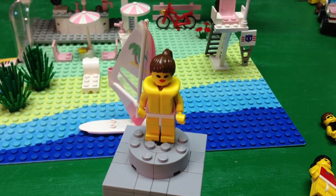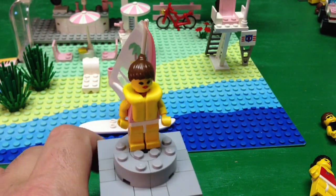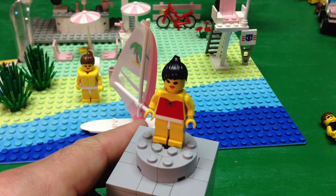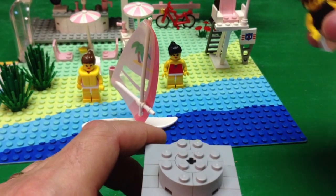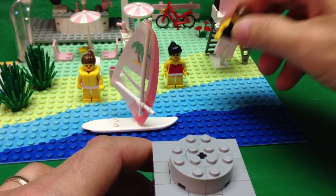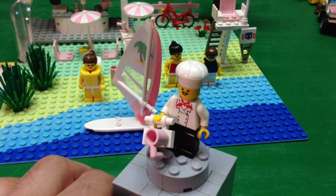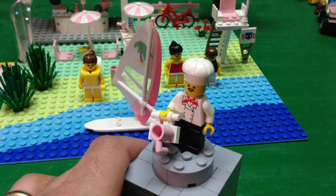Let's go through the minifigures real quick, because we've seen most of these before in other Paradisia sets. She's got the same hair and face, got a ponytail, she's got a life preserver, and a typical Paradisia pink dotted shirt. Here's our other beach goer — she's got a typical one-piece, the same face as the other girl except she's got the black ponytail. Here's our lifeguard, who's got his sunglasses on so people can't tell when he's actually asleep. And as you know, any beach you go to has got to have a chef.